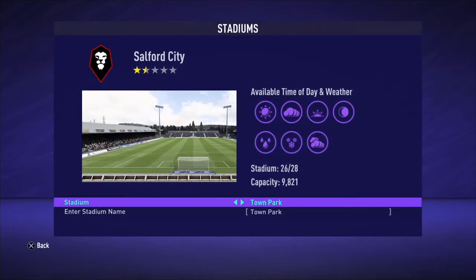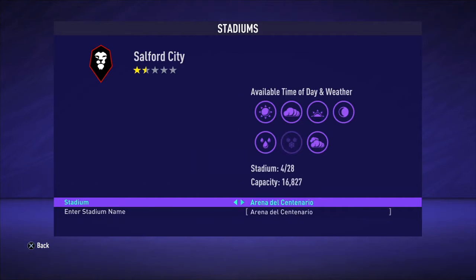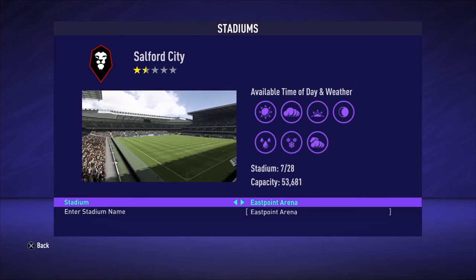For the stadium, there are 28 stadiums to choose from. The default is 9,000 capacity, but as you scroll through you'll see there are different stadiums with different capacities.